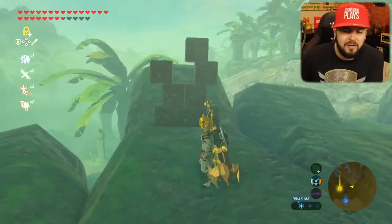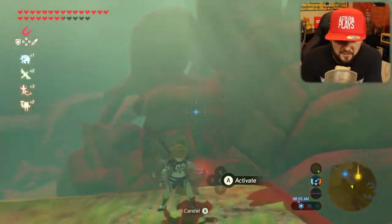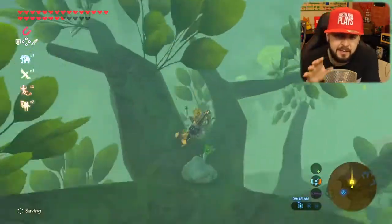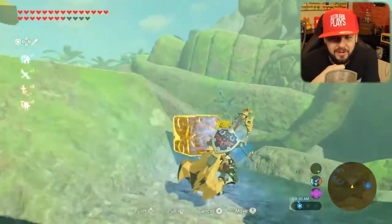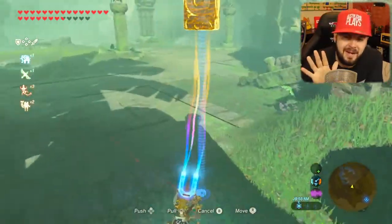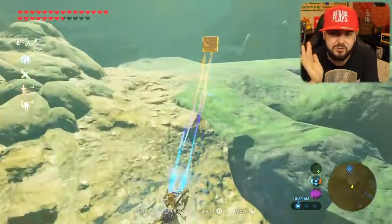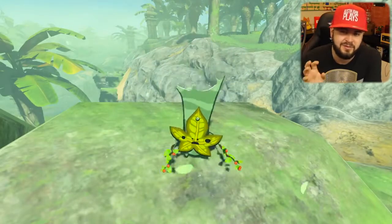An honorable mention: right next to the Spring of Courage is an enormous statue with half of a metal cube puzzle in each hand. In his right hand is the target, and in his left hand on the opposite side is the other piece. Without the Thunder Helm this is a nightmare — there are so many Lizalfos hidden on pillars with shock arrows, and if they shoot you the cube goes flying. With the Thunder Helm it's not much of an issue, which is why it only gets an honorable mention.